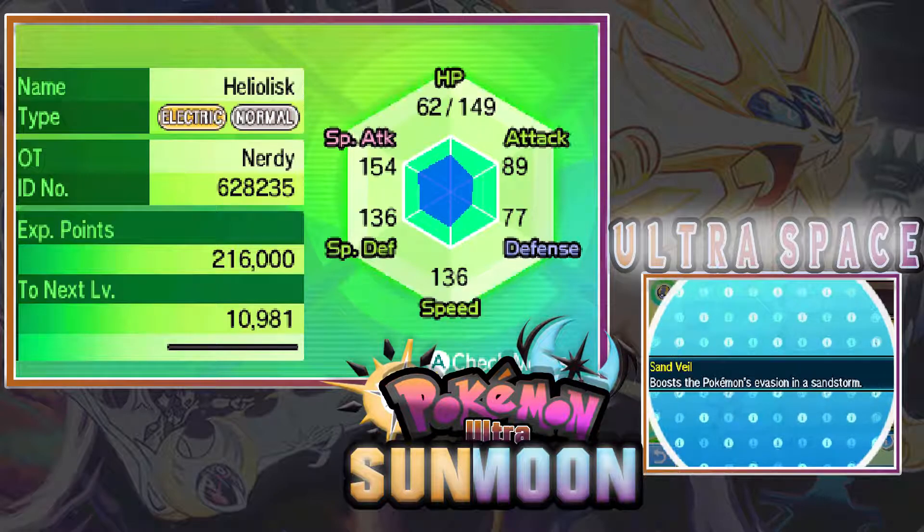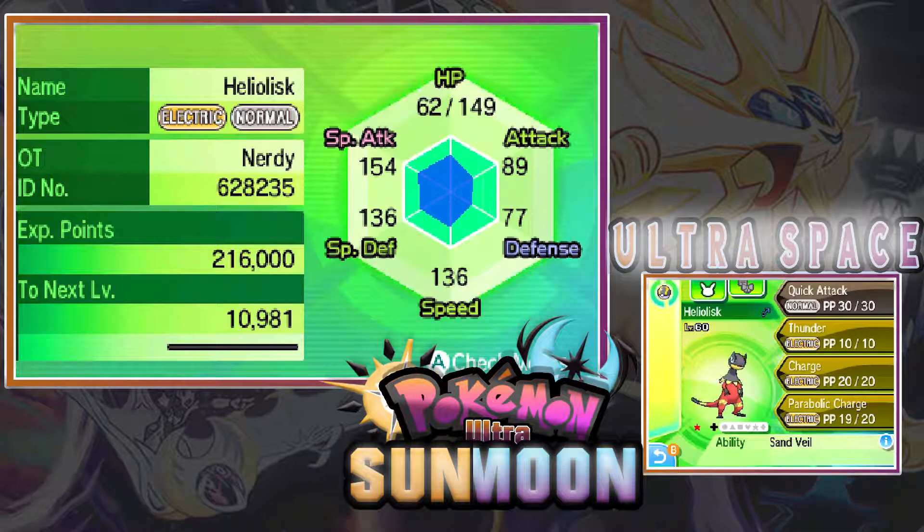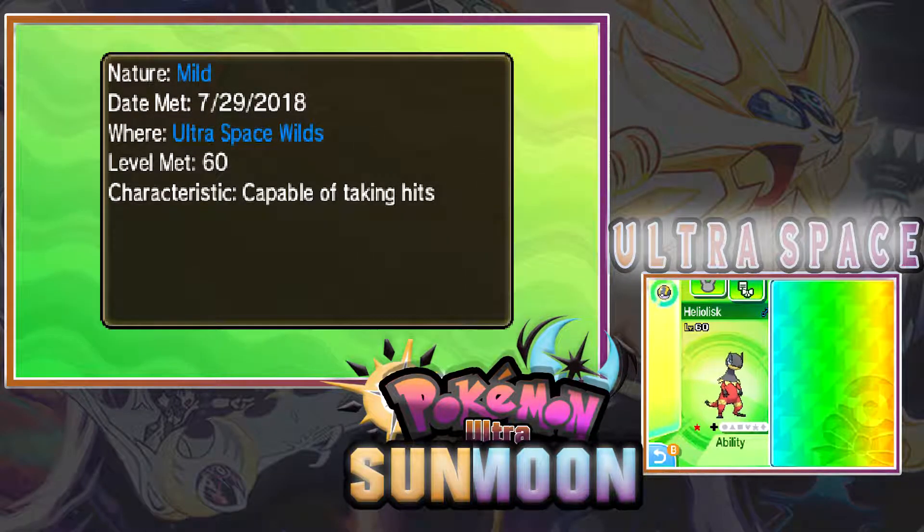As always, the beautiful shiny symbol. Moves: Quick Attack, Thunder, Charge, and Parabolic Charge. This one's ability is Sand Veil — which boosts the Pokémon's evasion in a sandstorm. Oh, that's cool! Okay, the moment of truth — it's a Mild nature.